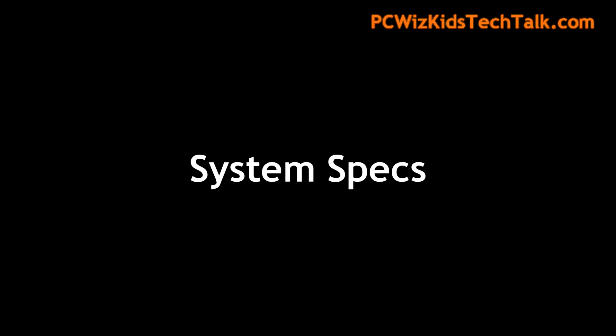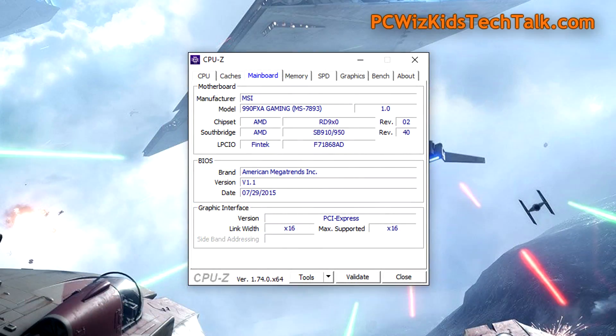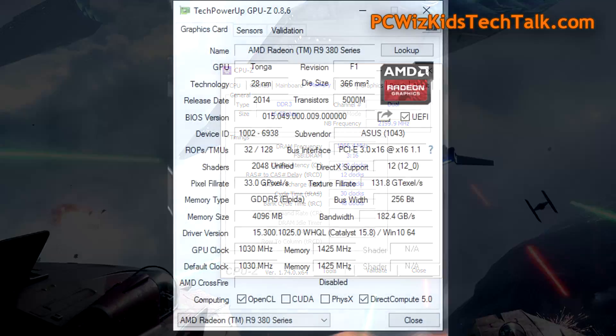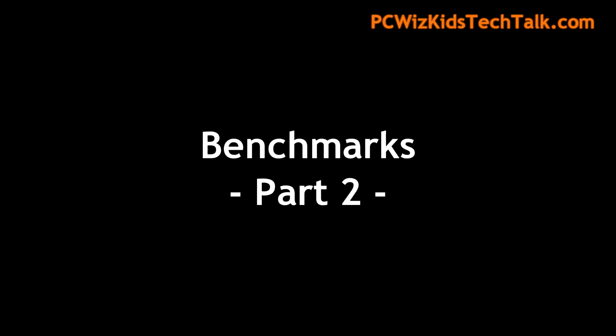We're going to run some more benchmarks now on these default system specs on the FX8370. That runs up to 4.2 GHz with Turbo enabled. I've got the MSI 990 FXA gaming board and 16 gigs of DDR3 from Kingston, the Savage Edition running at 2133 MHz. And of course, the AMD R9 380X.